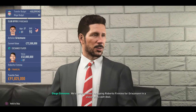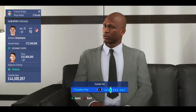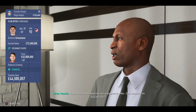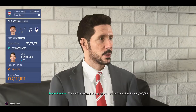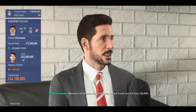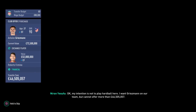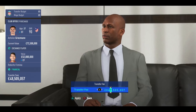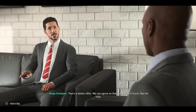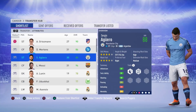Luis Suarez is off the table. Atletico Madrid initially wanted £91.8 million plus Firmino for Antoine Griezmann, who would be a big upgrade on Firmino — Firmino was 87 rated whereas Griezmann is 90. We countered at £44 million, but that would still leave us in the red. We go to £46.5 million and Simeone isn't budging. Our final offer is £47.5 million, which is literally what we can afford, and Diego Simeone thankfully decides to accept.